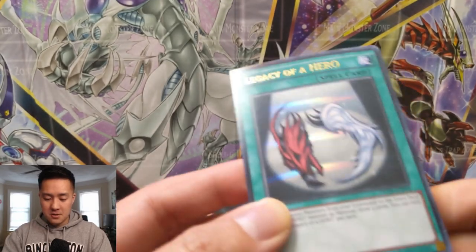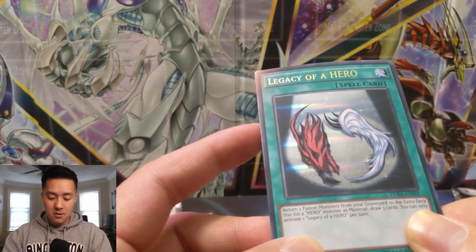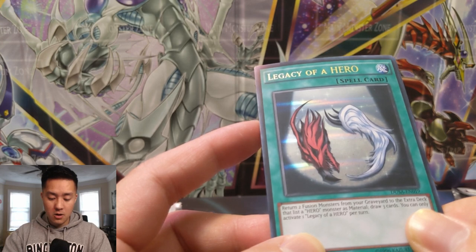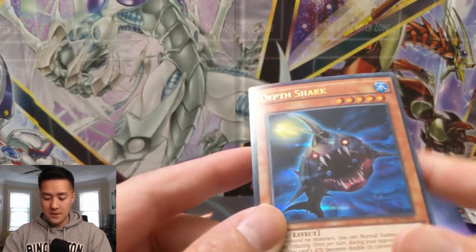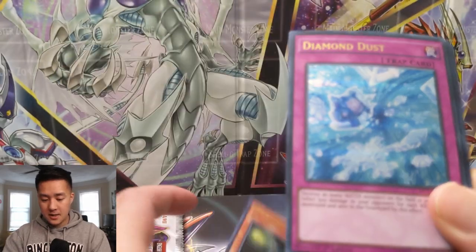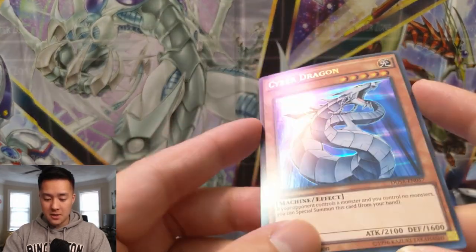Some Elemental Heroes — Legacy of the Hero: return two Fusion Monsters from your graveyard to your extra deck that list the name Hero in the materials, then draw three cards. Wow, that's quite good. I wonder if that's banned. Depth Shark — not familiar with this guy. Diamond Dust, that's a cool name, reminds me of Shiva from Final Fantasy.